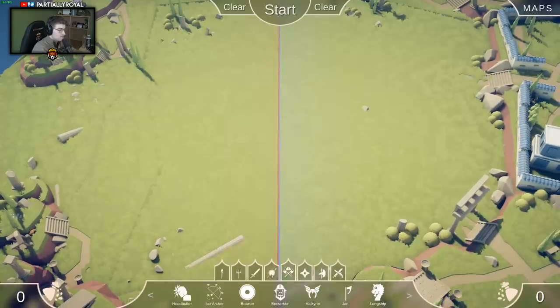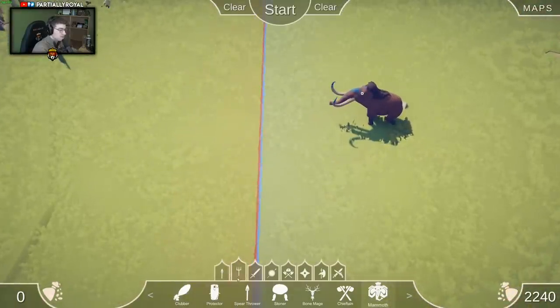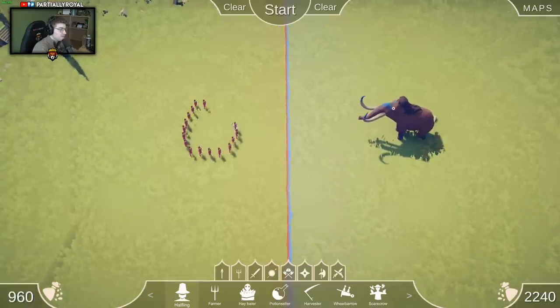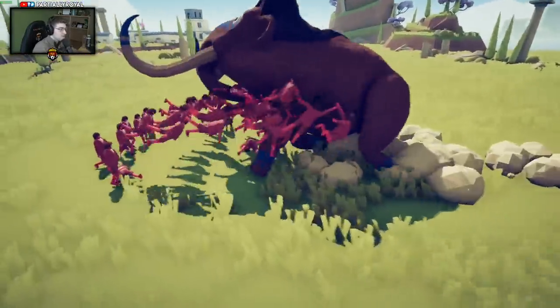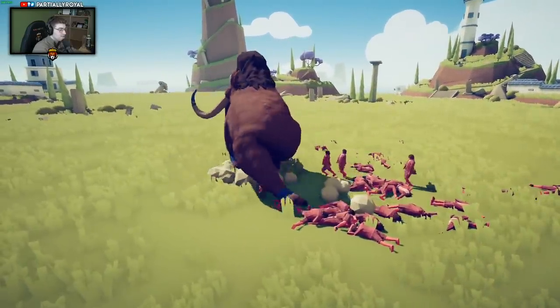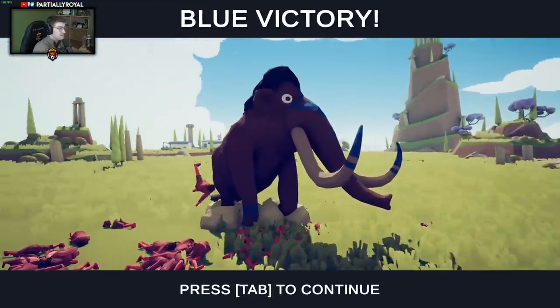These are the different classes you can get to fight each other. Let's do a mammoth versus a bunch of halflings - we're going to try to equal out their power just to see. Mammoth versus a bunch of Frodos. As you can tell, the mammoth is definitely winning - that was very easy for the mammoth.